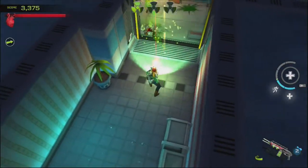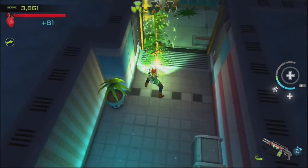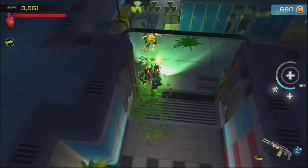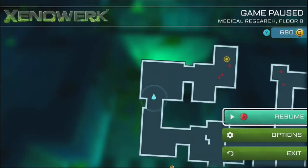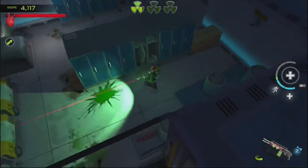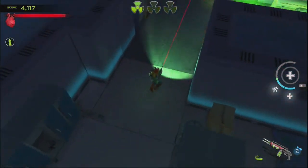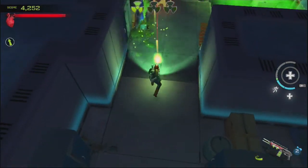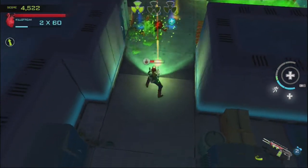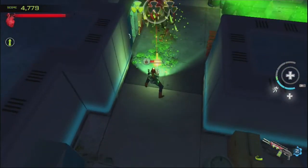Let's see, more tiny dudes — and yes, I do call them tiny dudes in case you're just watching this video first and not the last one. I want to go up and then to the right. That is a lot of radiation — it's all green everywhere, you can't even see anything. Oh man, more enemies — and this one's a big dude.